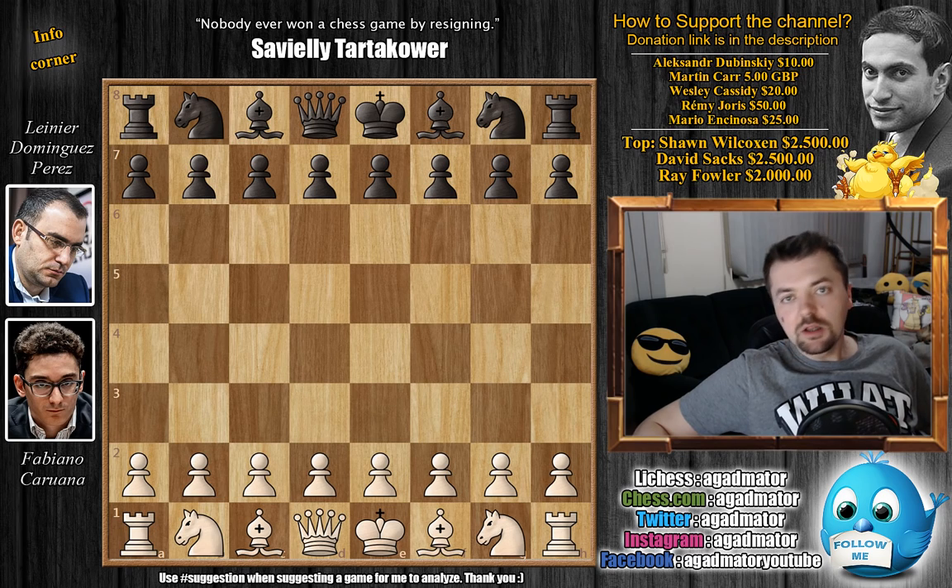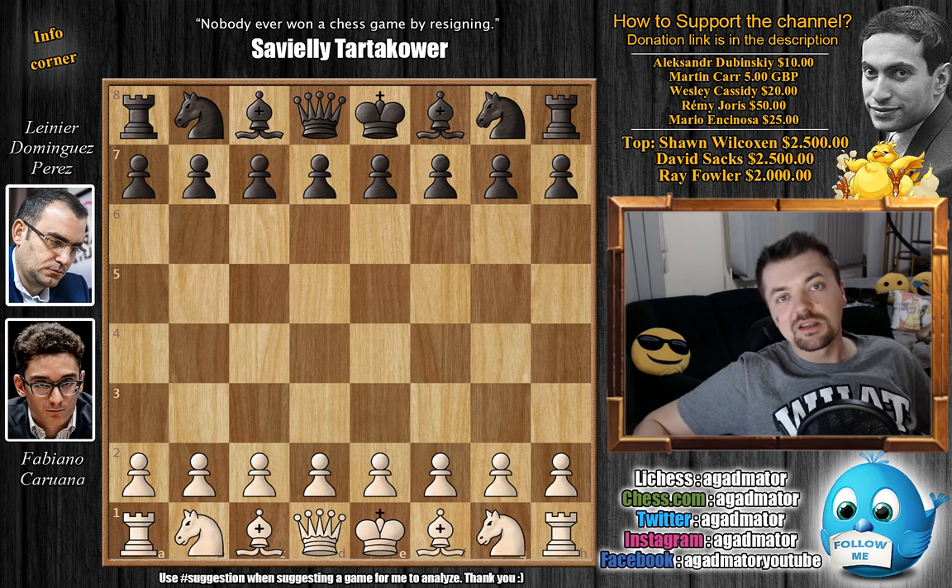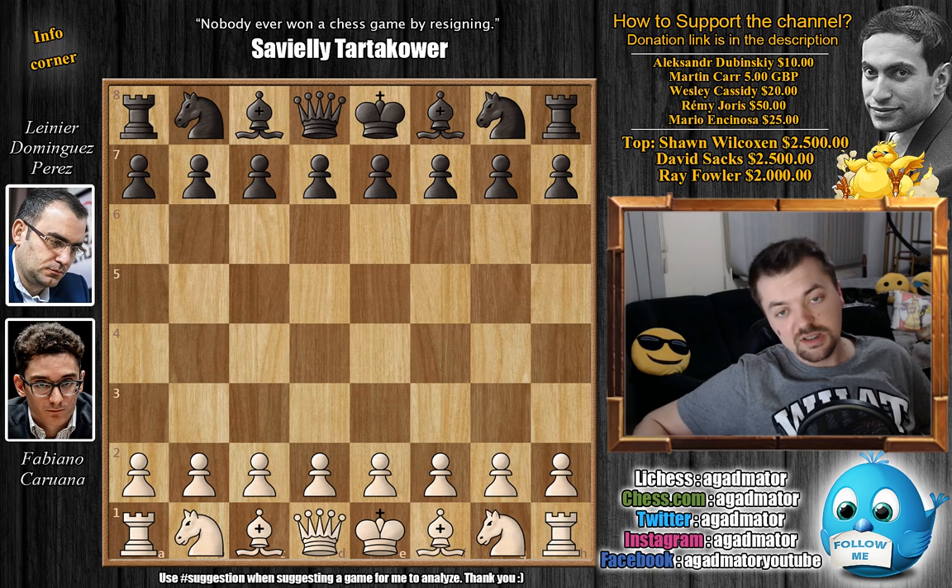Hello everyone and welcome to another very nice game. It was played in round 4 of the 2019 US Championship. It's former World Chess Championship challenger Fabiano Caruana versus Leinier Dominguez Perez. It's a really impressive and very complicated game. I'm sure you're going to enjoy it. It has a lot of interesting turn-of-events, which you'll see, and we're also going to discuss the title a little bit after you check out the game.